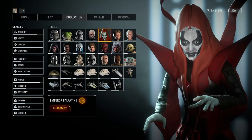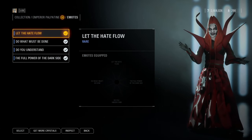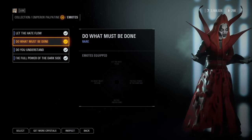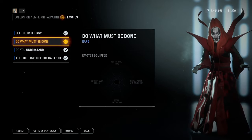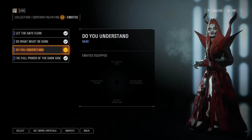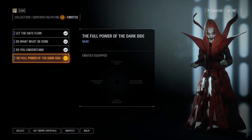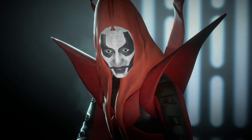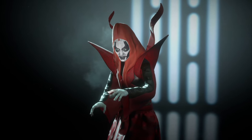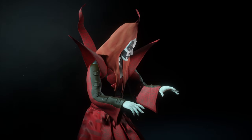And here's sweet ol' Mother Talzin. I think this is one of the most well-made fan skins to date. Even the voice lines are excellent. I used to use the Darth Jar Jar skin because it was so funny, but this one just looks so good. Look at these textures — like a Dathomirian rose with beautiful thorny red petals. As an added bonus, Talzin doesn't come with the clothing bug that Palpatine has when you dodge around with his second skin.